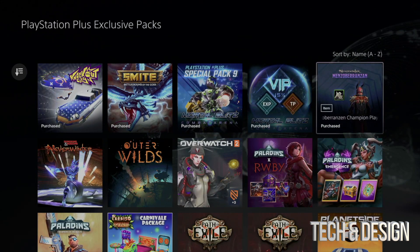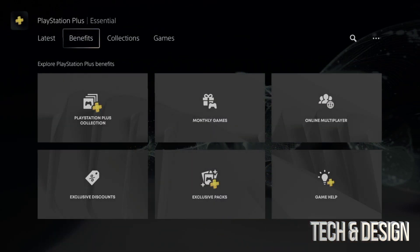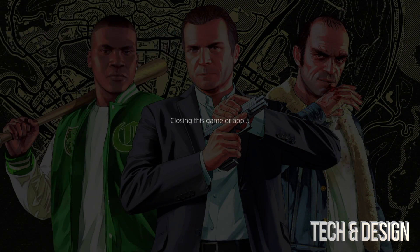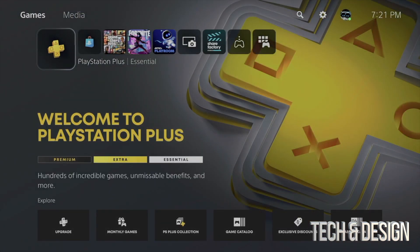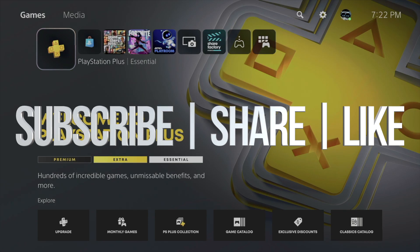All the packs should now say 'Purchased.' Now let me show you how to close your games properly. Click on whatever game you have open, go into your options, and select 'Close Game' — that fully closes it. For me GTA is now fully closed, which means when I launch the game I won't have any errors. That's it for this video — leave any comments or questions below, don't forget to subscribe and like!